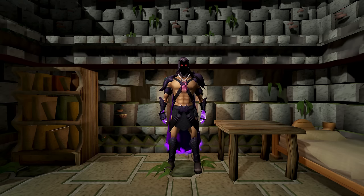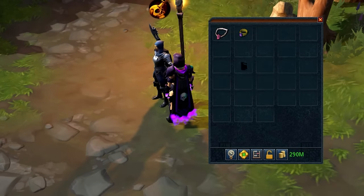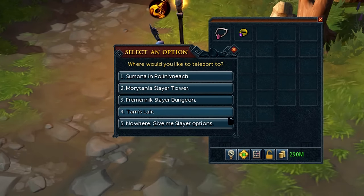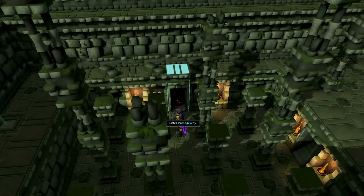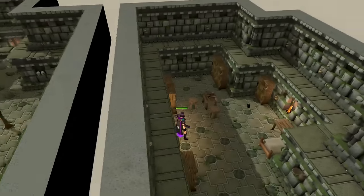If you ever find yourself losing your Salve Amulet E, or you need to get your Salve Amulet enchanted, the fastest way of doing so isn't going through the lair of Tarn Razorlor. As viewers have suggested in a previous video, you can use a ring of slaying, which you can buy for slayer points. You don't actually need to buy the ability to craft them unless you want more of them. Simply buy one ring of slayer, teleport to Tarn's Lair, go through the north passageway, pass the dogs, and then into the northern room, and simply grab that book and use it to enchant your Salve Amulet.